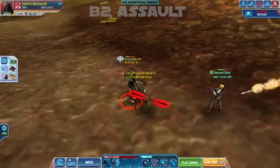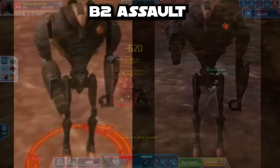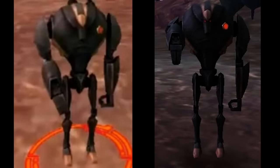The B2 Assault is seen in Clone Wars Adventures, deployed during the Third Battle of Felucia. There is gold alloy around its head casing, feet, and around its red eye, which show us these are crucial areas for the B2 systems.